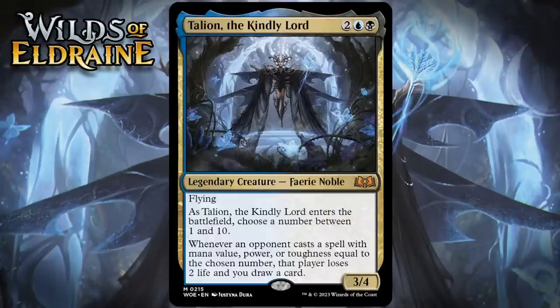Next up, it's Talion, the Kindly Lord, which for two generic, a blue and a black, is a 3/4 legendary fairy noble at Mythic Rare. It's got flying, and when it enters the battlefield, you choose a number between 1 and 10. Whenever an opponent casts a spell with mana value, power, or toughness equal to the chosen number, that player loses two life and you draw a card. This has a really cool design and I think it's also really good. A 4-mana 3/4 flyer is a good starting point, and if you can get the ability to trigger even once, Talion will feel completely insane. If you choose two, for example, there's a pretty good chance Talion will get triggered at some point. If you have information about your opponent's hand, it gets even better — we're talking about a great baseline and a completely insane ceiling. I'm giving it a B+.